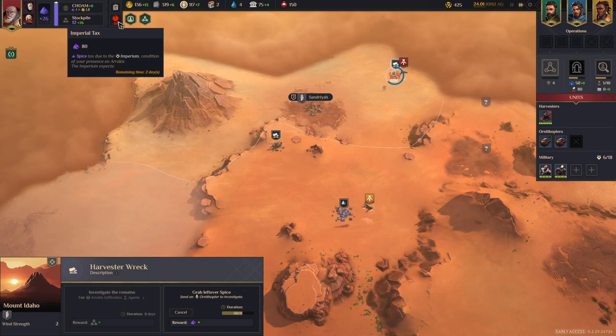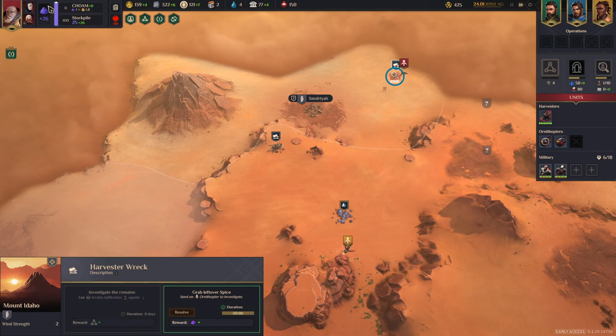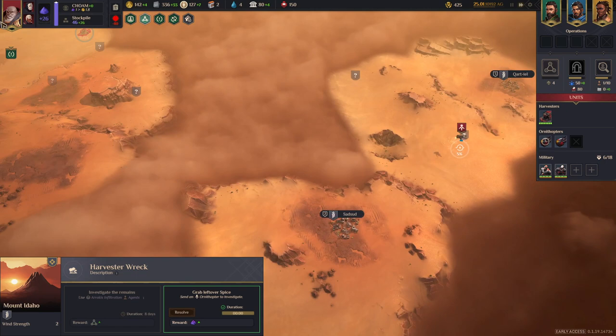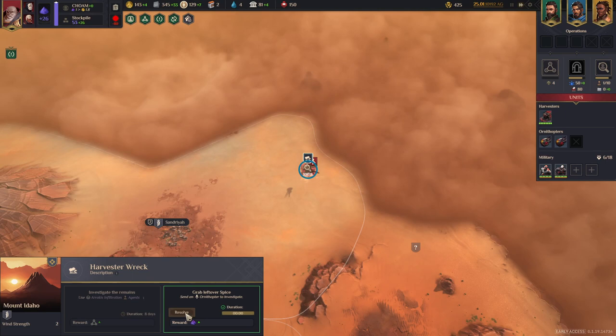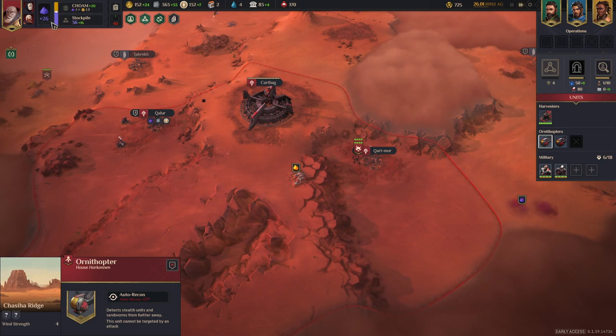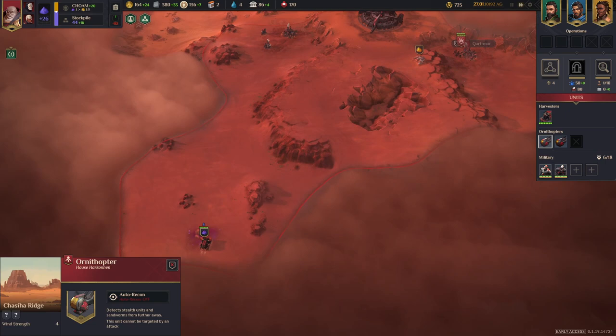I haven't been stockpiling enough spice, so I need to quickly whack up my spice production. Basically if it's all purple, it means you're stockpiling it and paying the tax to the Imperium. If you slide it further down, you can sell some and generate more Solari money. I've got a little bit of extra spice now. You can see that with it balanced, my Solari is jumping up quite a bit.